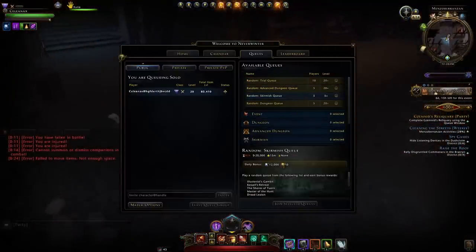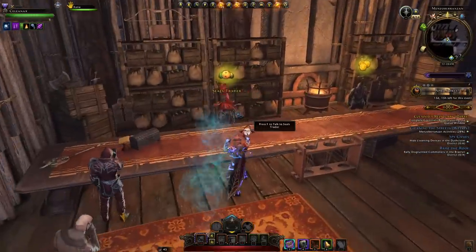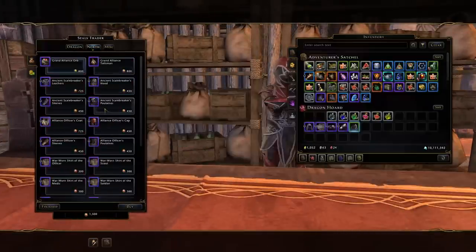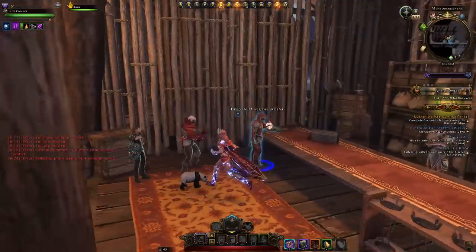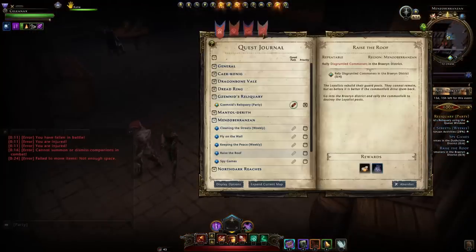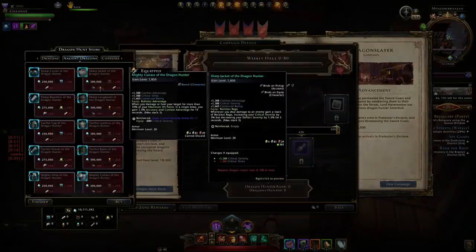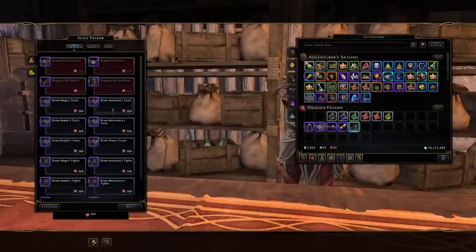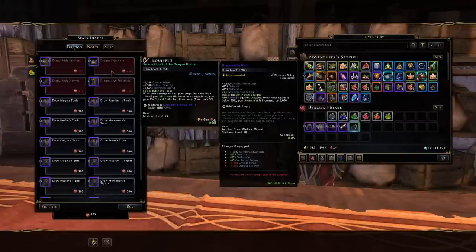I don't recommend it, because what you can do instead is do some random quests, get Seals of the North, and spend those at your Seals Trader for gear at 1700 item level — more item level than what Juma offers. If you're just going for item level you can forget about the bonuses, and generally in Dragon Slayer the mythic stuff has really good bonuses.